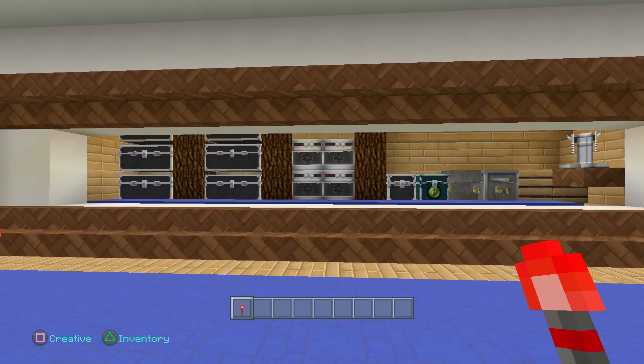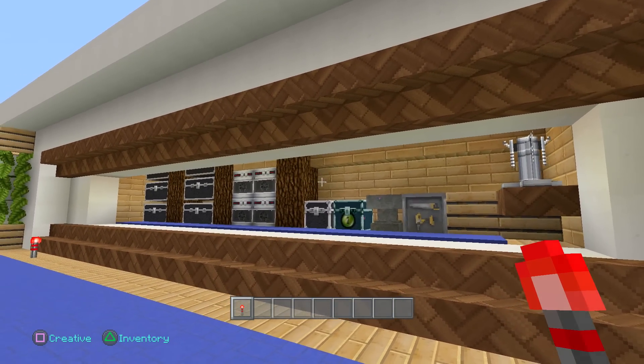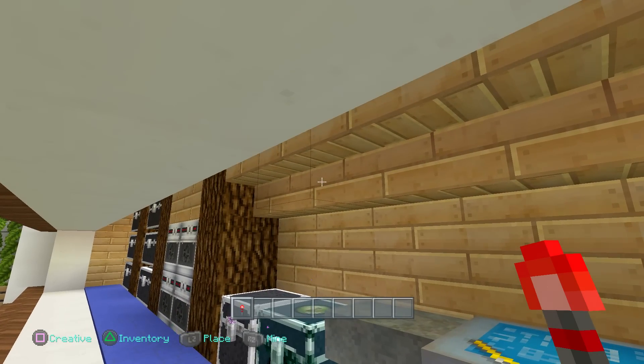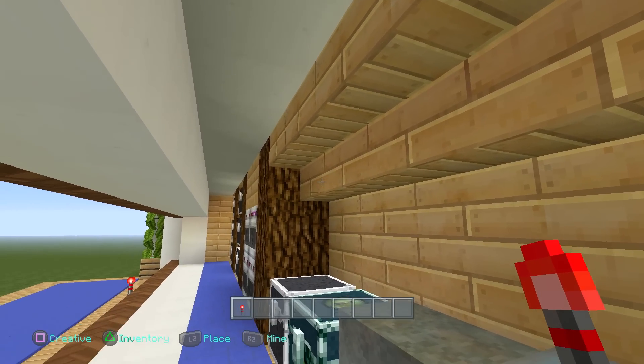Your secret room will be exposed for you to do whatever you want. The beauty about this is that you can put anything you want in there — a room, a storage system, an industrial furnace system. It's literally sky's the limit to what you want to put in there, which is fantastic.